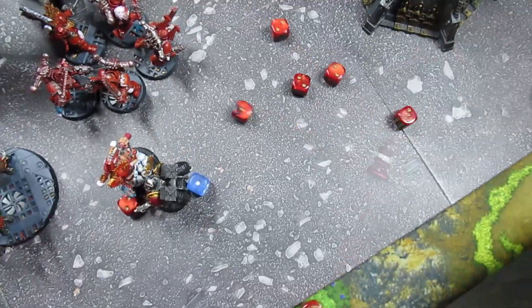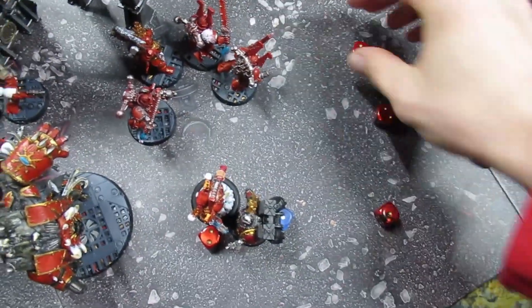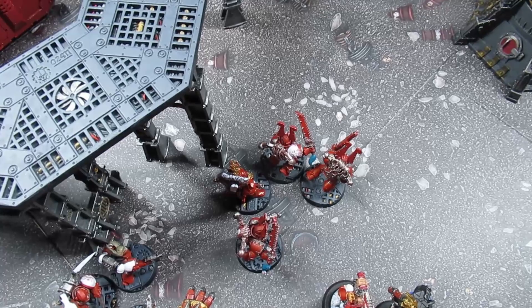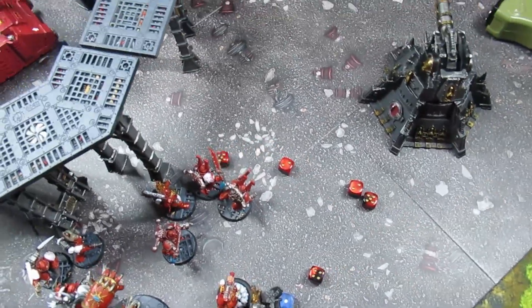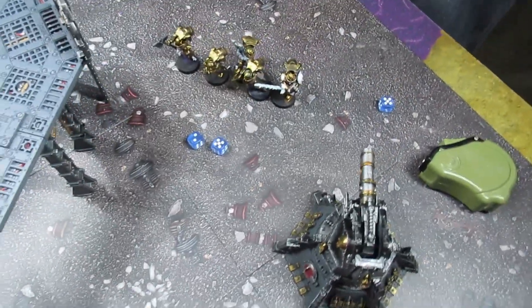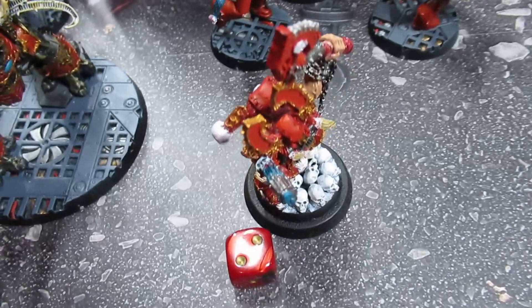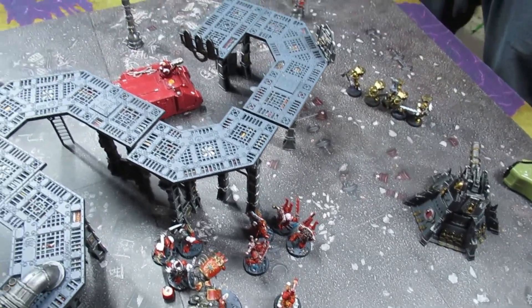Now Kharn fights back — six attacks since he was charged. Gorchild always hits on twos — rolls all hits except one. Strength six plus one, wounding on threes — all but one wound, minus four AP, D3 damage. The Chaplain only has one wound left — he's dead. But the Chaplain slew the World Eaters' warlord before falling! Kharn does not consolidate. End of Blood Angels Turn 2.